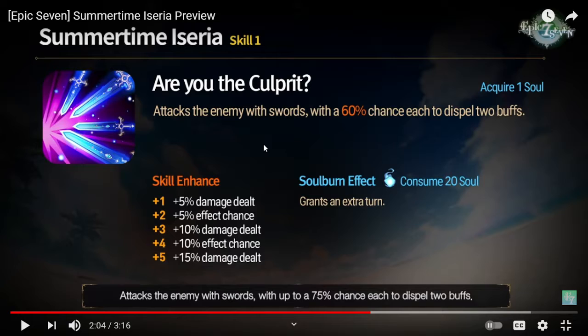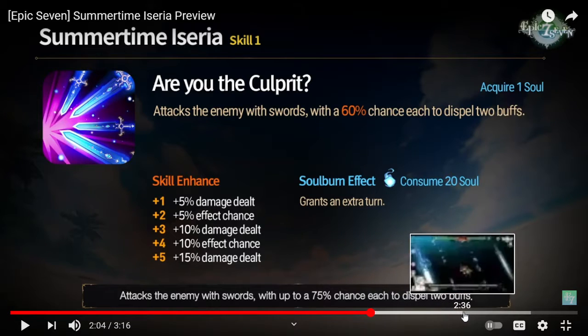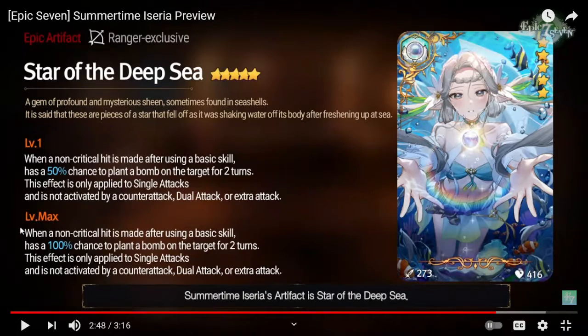Almost guaranteeing one debuff dispel every S1 is pretty strong, especially because there are so many buffers out there lately — things like Kitty Armin and Elena. The fact that it only targets one person at a time holds it back, but it's hard to complain about a possible two debuffs and nearly guaranteed one, especially when it grants an extra turn for free.